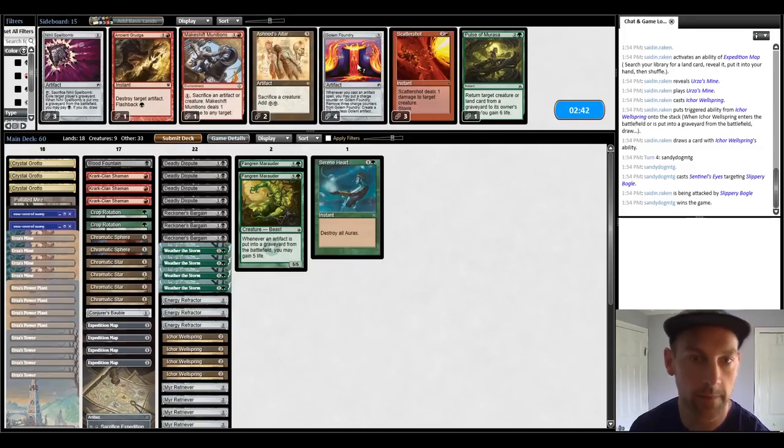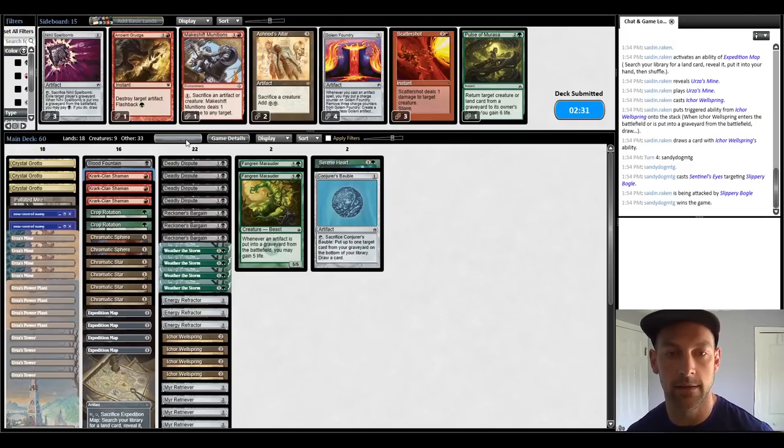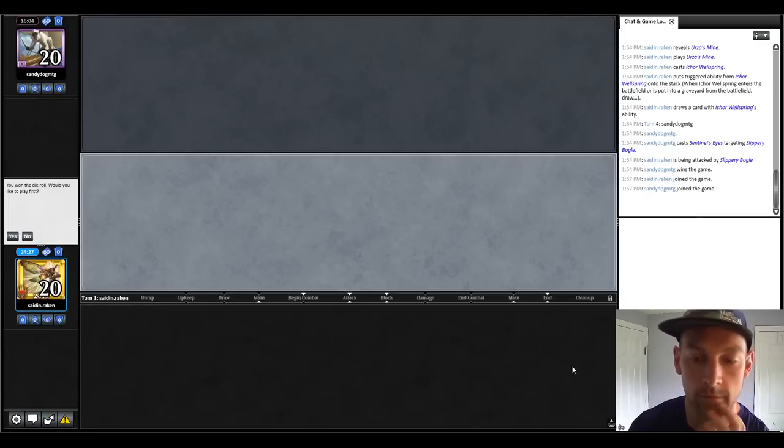So I'm cutting all of my combo pieces for a lot of life gain and a Serene Heart. We can loop the Serene Heart with the Bobble and try to wipe them with the Krog Clan Shaman. We're looking for a Fast Hand — Turn 3 Tron, not good enough. It's always nice when your opponent just doesn't show up and then walks in and kills you in a couple turns. Well done.